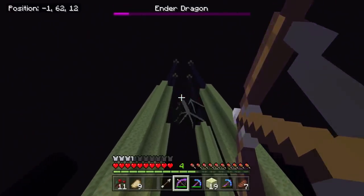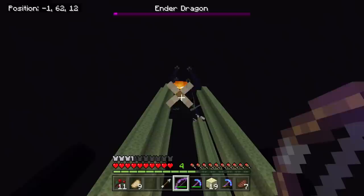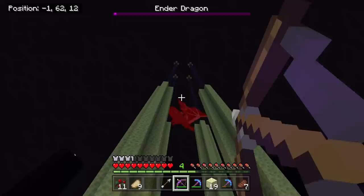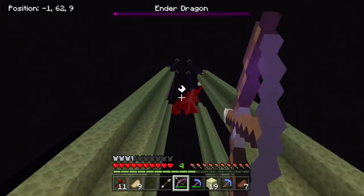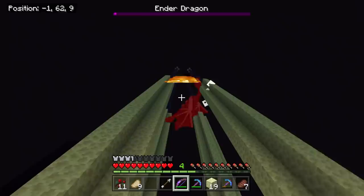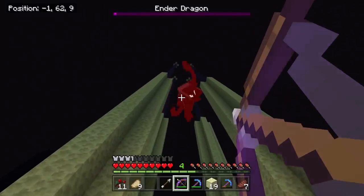So I thought I'd change it up a little bit and actually show you this dragon trap in action. As you can see, the dragon cannot move. I have pretty much taken all of its health off of it, and I've not destroyed one end crystal. I've not destroyed any end crystals, and you can see how much health I've literally took off it, and it took me no time whatsoever. However, to actually get the dragon to die, I'm going to explain that at the end of the video, because I was a bit confused myself.